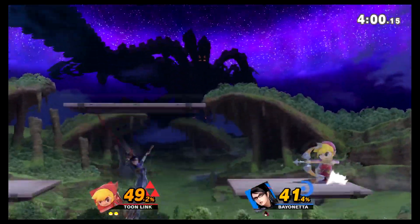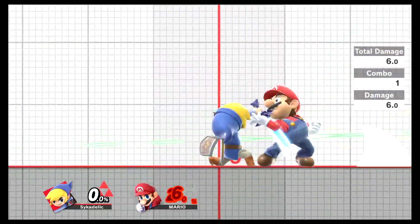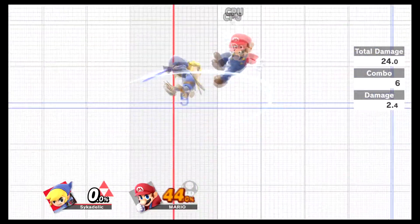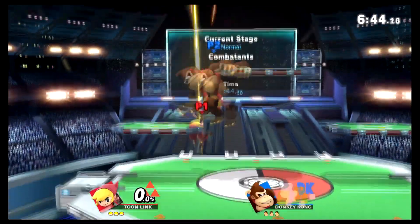This right here is Toon Link's best combo move. It connects into itself and leads into other attacks. Whenever you have an opening for up tilt, you have to go for it. It's easy to confirm from these.